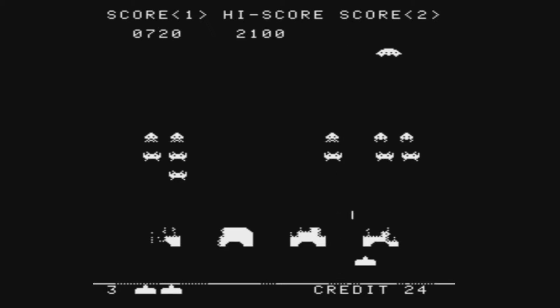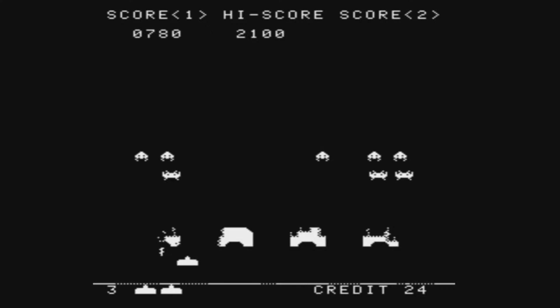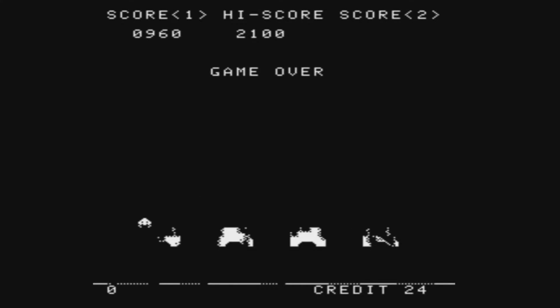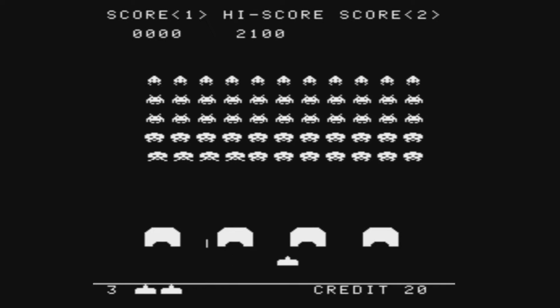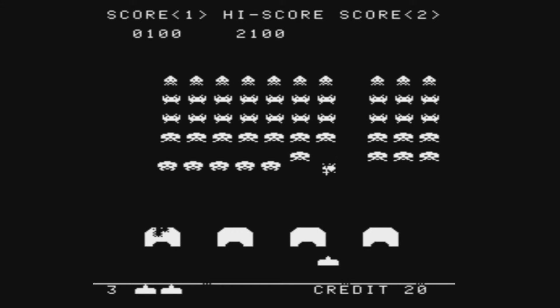Space Invaders is a shoot-em-up — a classic shoot-em-up where you shoot a laser cannon by moving back and forth at the bottom of the screen, firing at aliens. The goal is to defeat all 5 rows of 11 aliens before they get to the bottom of the screen. The farther you go into the game, the faster the aliens become. The more you kill on each level, the faster they will become as well. Pretty much this is one of those arcade games where you just play until you die and see if you can get a high score. The scoring has the alien invaders and a mystery ship that goes by at the top of the screen worth 50, 100, 150, or even 300 points. The aliens score 10 points for the bottom 2 rows, 20 points for the middle and second from the top row, and 30 points for the top row. You earn an extra life at either 1,000 or 1,500 points, but none after that.